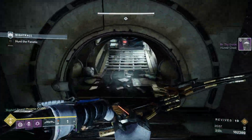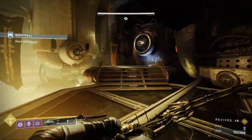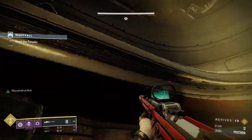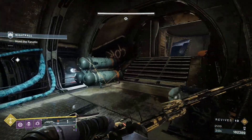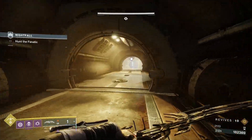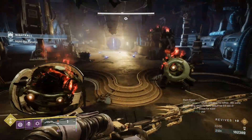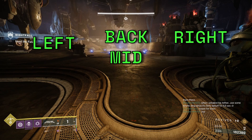Now with those general guidelines out of the way, let's talk about the boss room encounter itself. It is split up into three phases. In each phase, you will have sections of boss damage as well as add spawns. For the sake of describing each phase, we're going to break up the boss room into five sections: left, mid, right, back, and front. You can call them whatever you like, but when you hear me say one of them in this video, you'll at least understand what that means.